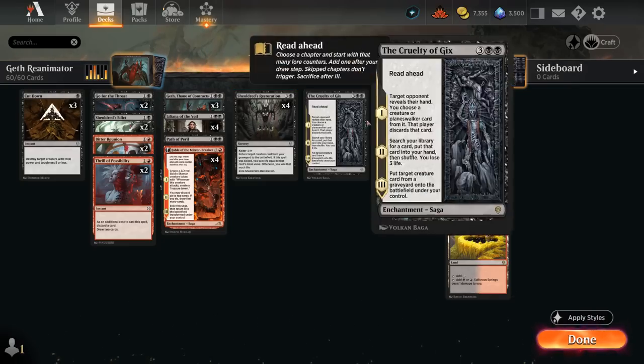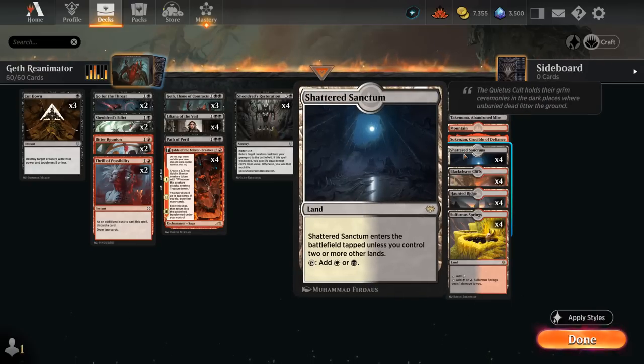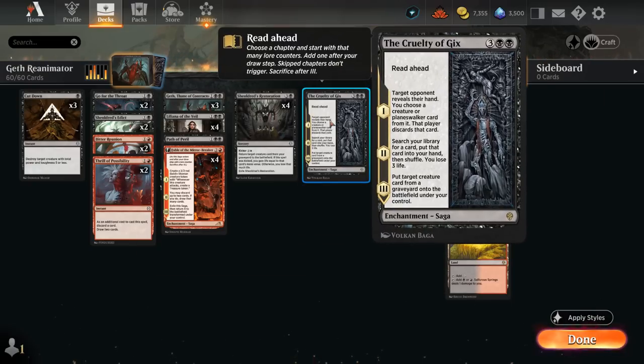That's the reason we have a few white lands in our mana base, with four copies of Shattered Sanctum. We also have an eighth reanimation effect with the Cruelty of Gix, which on the final chapter can return a creature from any graveyard to the battlefield under our control. We can read ahead to chapter three right away, or get value from chapter one — making the opponent discard a creature or planeswalker — and chapter two lets us search any card in our deck at the cost of three life.